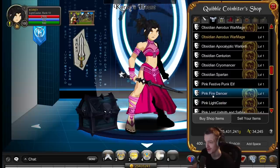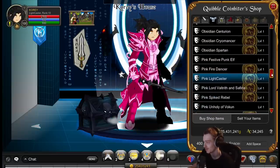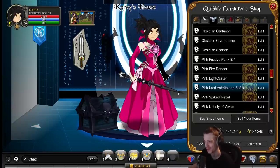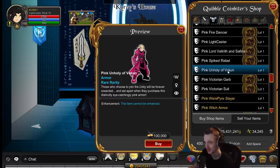Fire dancer - alright armor, good price, not expensive. Lightcaster - this is actually a lightcaster. The original variant of this armor existed before the class was a thing, and you couldn't get the class with the original armor - you had to buy the other armor to get the class, which was weird. Another superior variant. Pink Vulcan is sick and free, so definitely worth getting even if you don't get the chest.